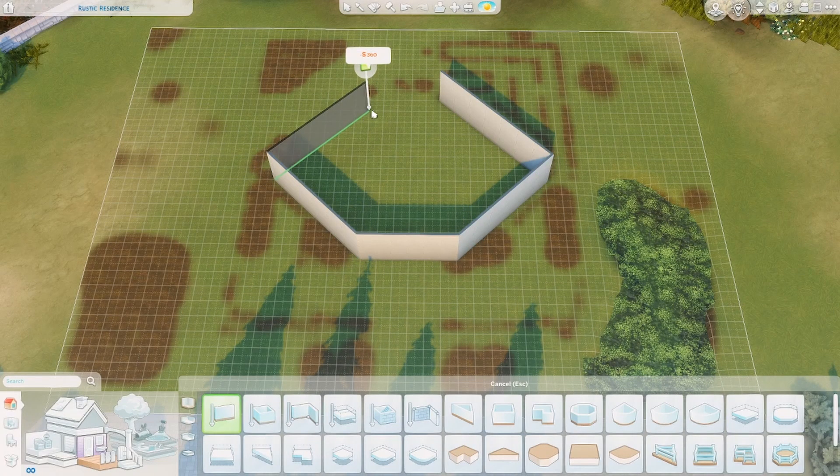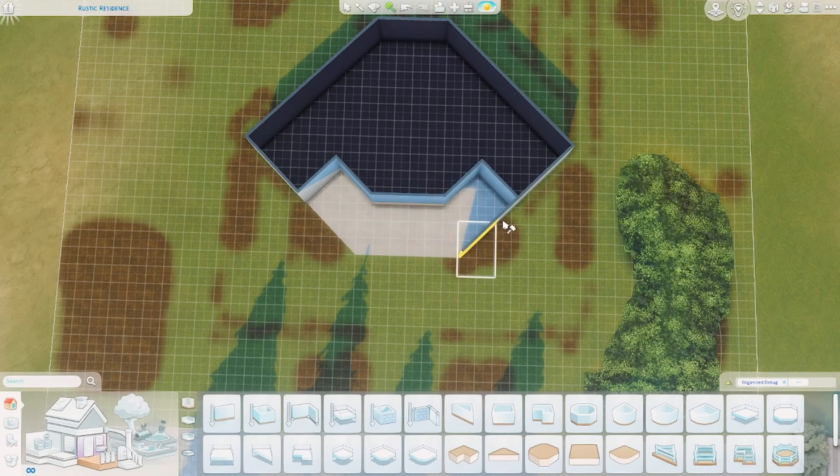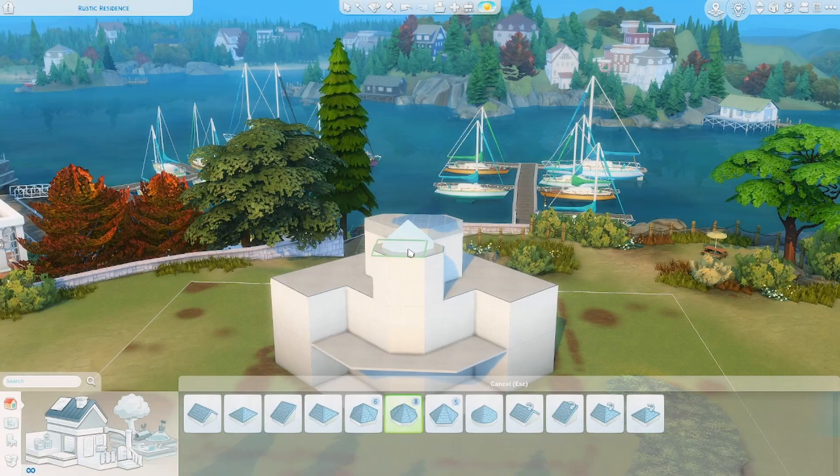Hello and welcome back to another speed build. My name is Jess and today I'm building in Brindleton Bay on a 40 by 30 lot. Today's build is a witchy Victorian home — I really wanted to end out Halloween with something a little bit different for me.